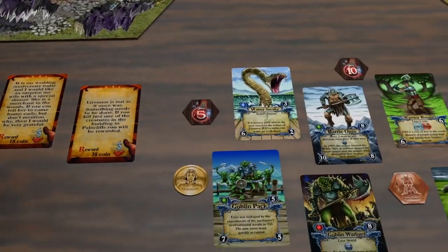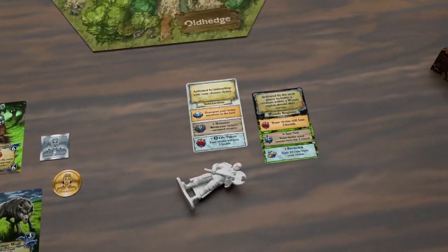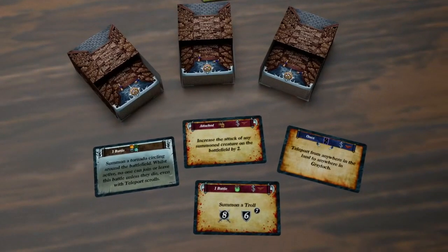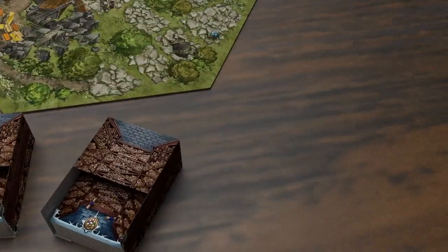Compete for side quests, battle merciless creatures, avoid traps set by your opponents, teleport, conjure, shield yourself, push back and even manipulate the map itself with 150 powerful scrolls.